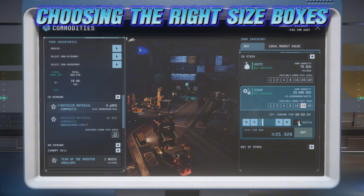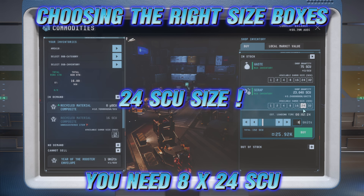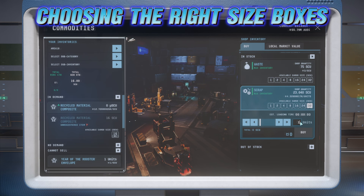The first thing you need to choose is which boxes you're going to use. For the first grid — the smaller grid in the C2 — you need to choose 24 SU boxes, not 32. Because with 24 SU, you can place them horizontally from left to right towards the front, not from front to back. If it were 32 SU boxes you'd need six of them, but with 24 SU you need eight — so it's only two more, not a huge difference.